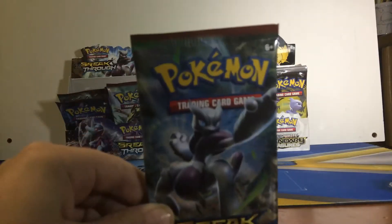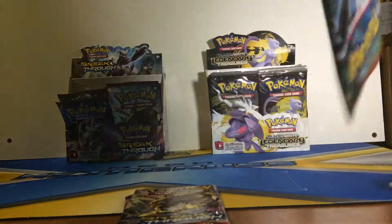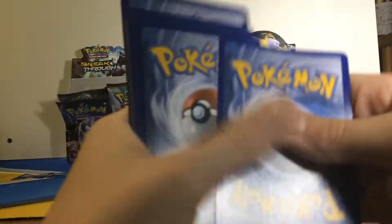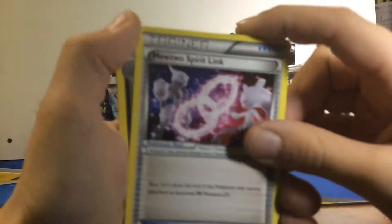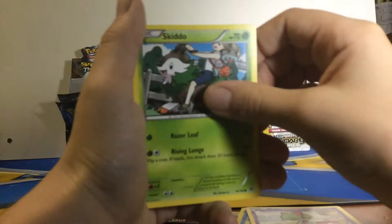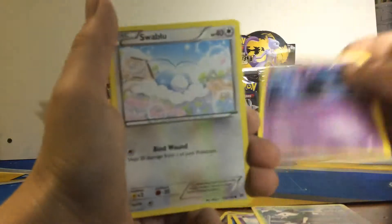And we have another Mewtwo pack - there's like a billion of these. Three from the back: first we have a Mewtwo Spirit Link, which will help with the Mega Mewtwo, a Cacturne, Prinplup, Ralts, Skiddo, Misdreavus, Swablu, Flabébé, Chesnaught. And the rare is a Hawlucha.